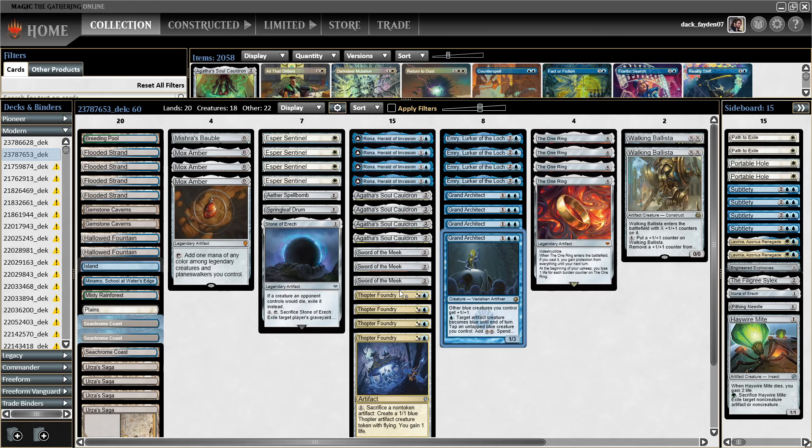Like Sentinel or whatever, and turn 3 you play Grand Architect, tap Architect for 2 mana. You then sac your artifact — whatever you have in play — to create a blue Thopter artifact token, then tap that token for 2 blue mana, put Sword of the Meek into play, and you have one spare mana to continue saccing Sword of the Meeks and getting infinite Thopters. But also there is another combo in this deck. If you don't know, the combo consists of Emry and Rona.